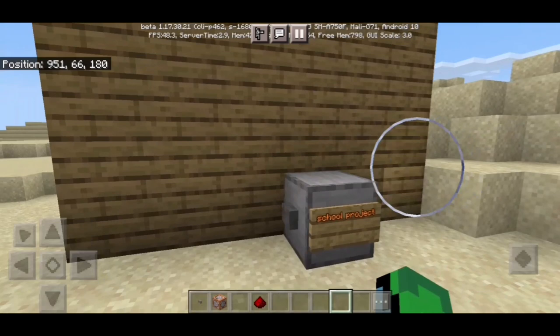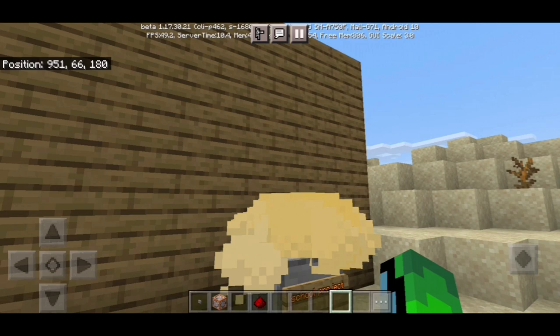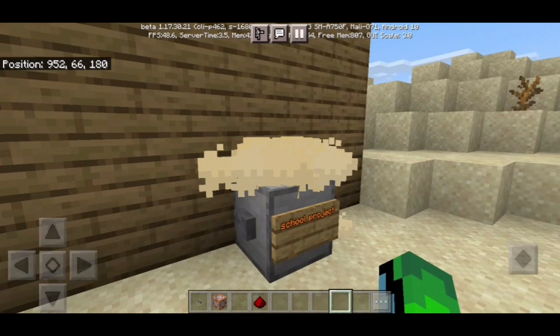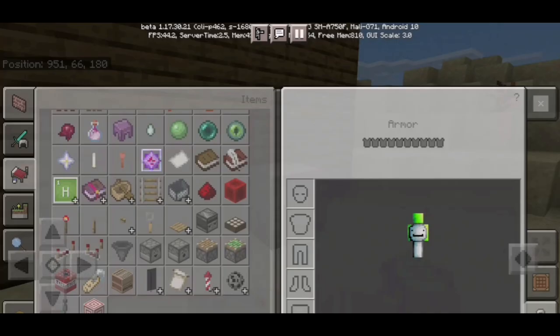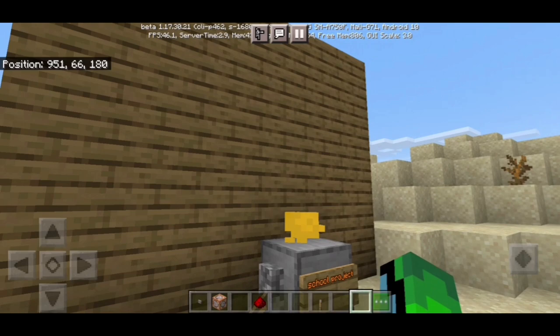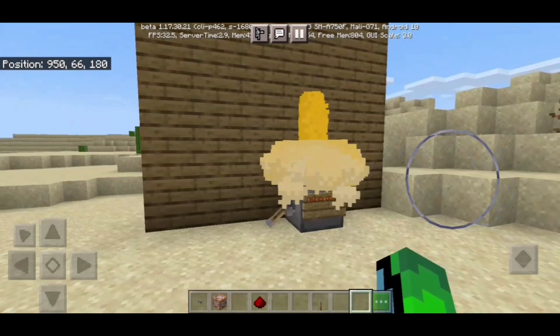Here we have to go and do some stuff, but it doesn't really look so good - it looks cool but it looks so good. But if you want, you can get another thing, and this one - see if you want to go - but then it looks like a volcano.